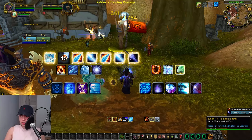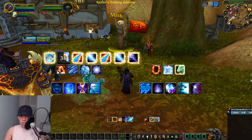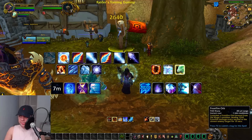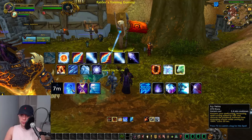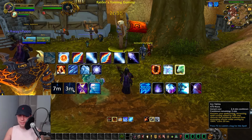We also have two cooldowns: Cold Snap and Icy Veins. Cold Snap, when activated, finishes the cooldown on all Frost spells you've recently cast. If you need sudden or extreme burst damage, that is when you should use Cold Snap — it's going to reduce your cooldowns to zero. Icy Veins should be used on cooldown, hastening your spell casting by 20% and reducing pushback suffered, so we can use that as our main DPS cooldown.